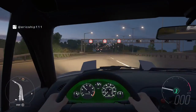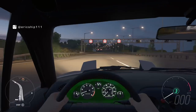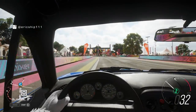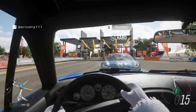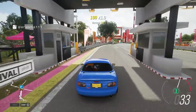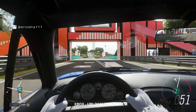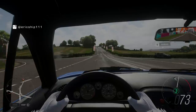Here we see the dash and dials staying normal, but it's the outer part of the cluster that has now changed to a bright green colour. This is certainly not the default colour for how the Mazda MX-5's interior should look like. So after seeing another rendition of a similar bug, I wonder what more could we see next? Maybe the seats being different coloured? Who knows? Anyways, a huge shout out to your local demon 977 from Xbox for sharing this with all of us.